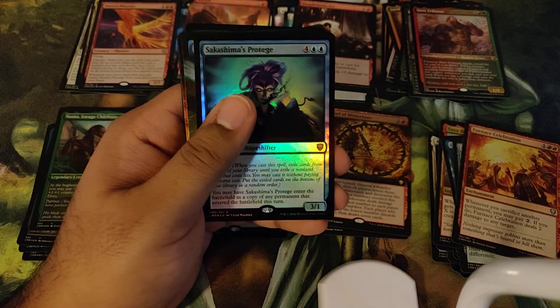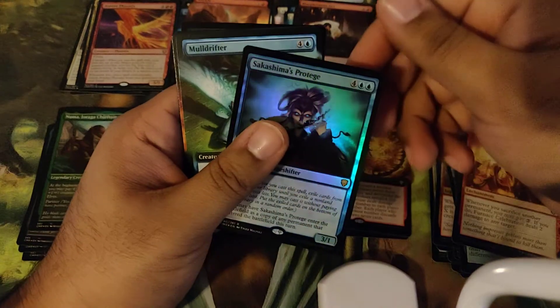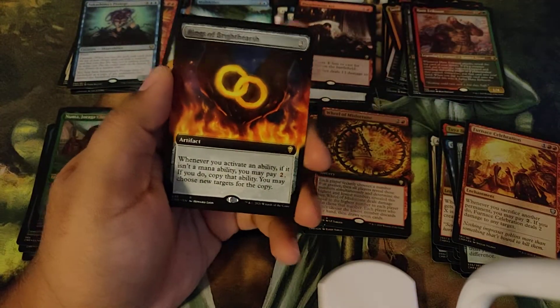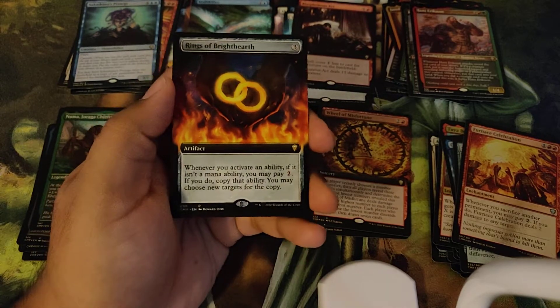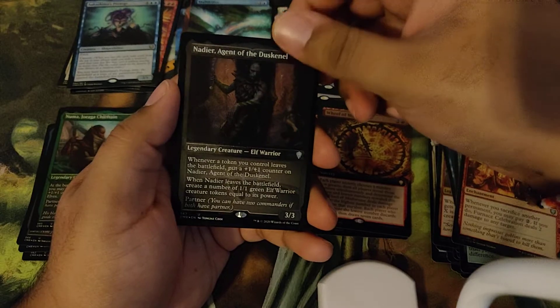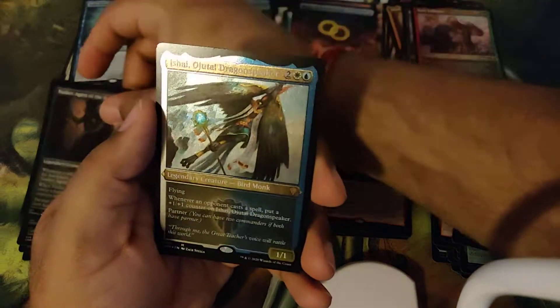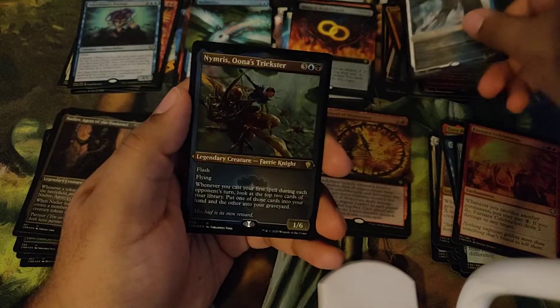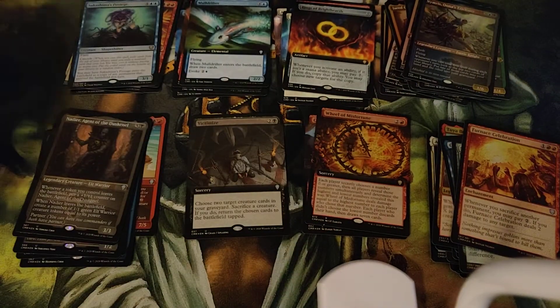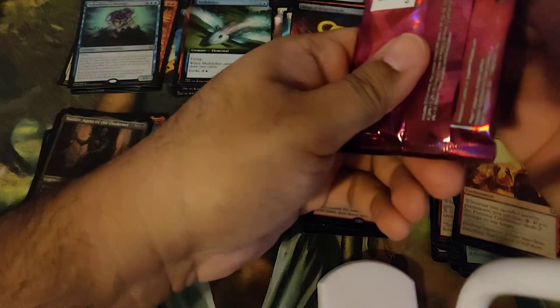Alright, we got Sakashima's Protégé, we have a Moldrifter, and Extended Art Rings of Brightearth. That's definitely going into some deck at some point. We got Noddy Air, Isshai, and Nimris which I have not opened yet — so that's cool. And we are halfway through the box at about the five-minute mark.